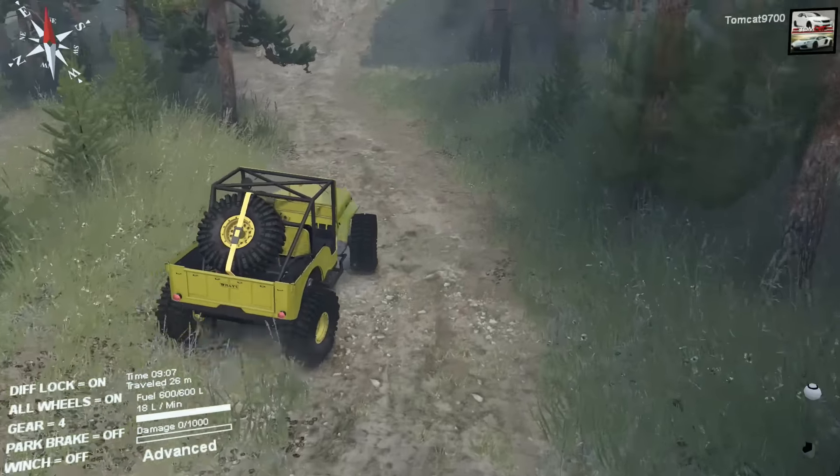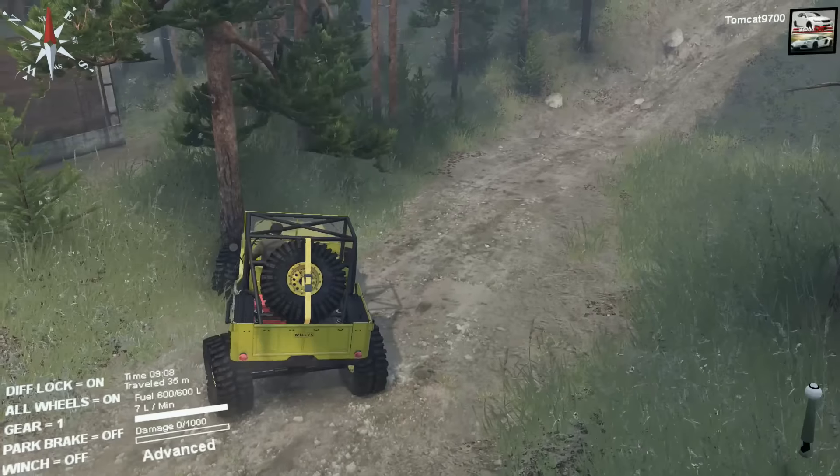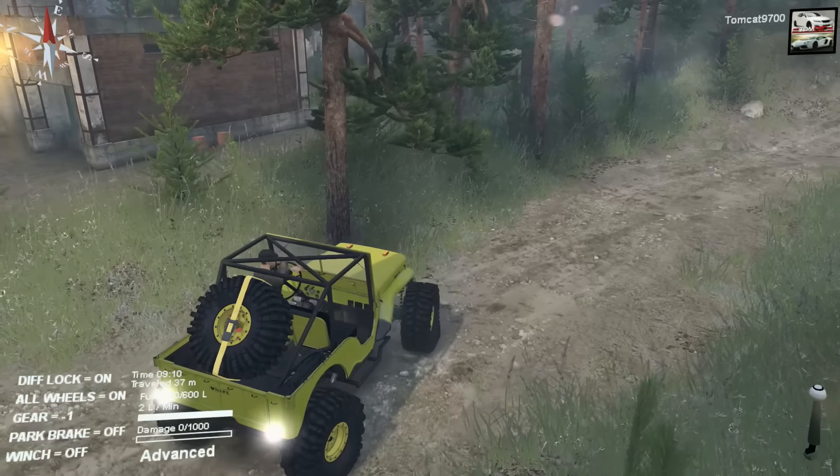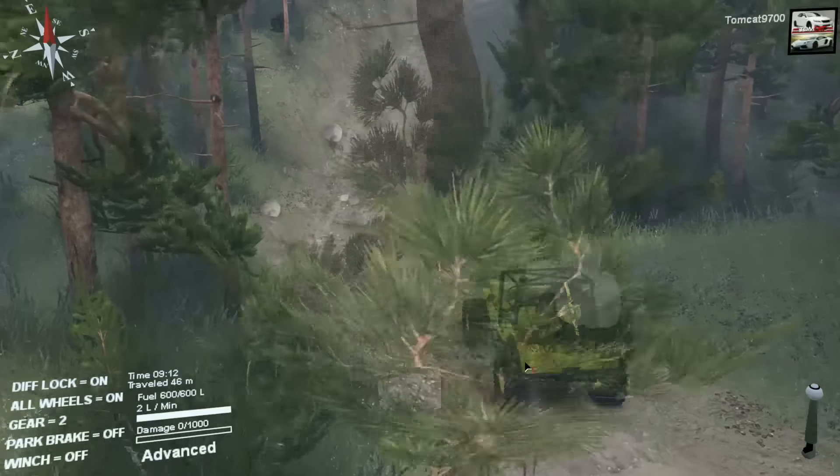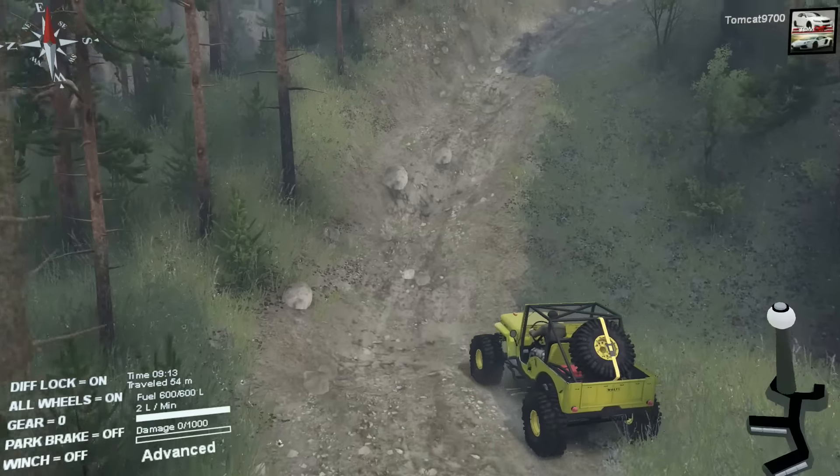So basically what this is, is a CJ-2A with a full crawler suspension. And as you can see, which I didn't know it had — four wheel steer. The four wheel steer is going to help a lot.